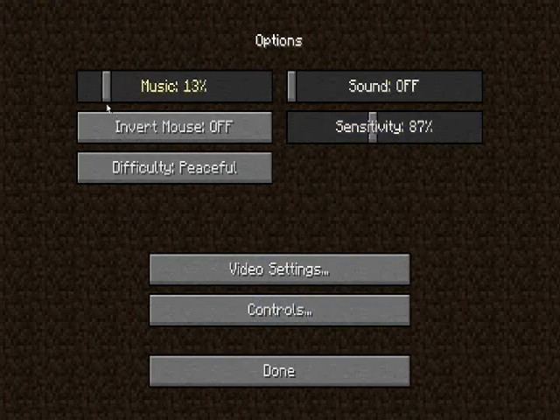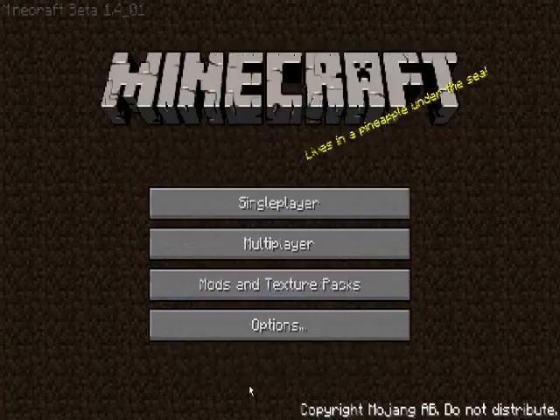I'm going to do a dual comm with Expectamazing, and we're going to do that soon. I'm just on peaceful mode because I prefer to build. If I do find anything, I will kill it.